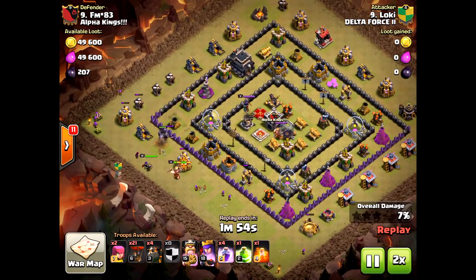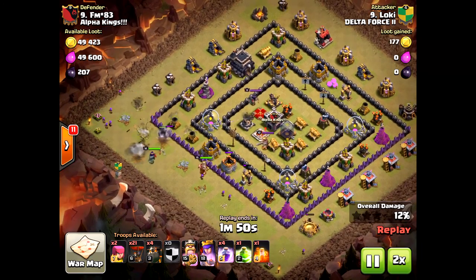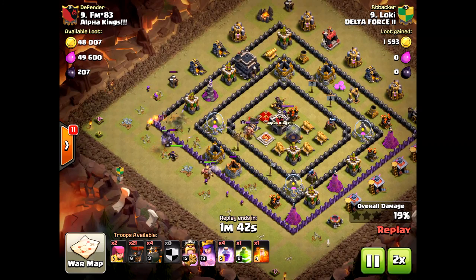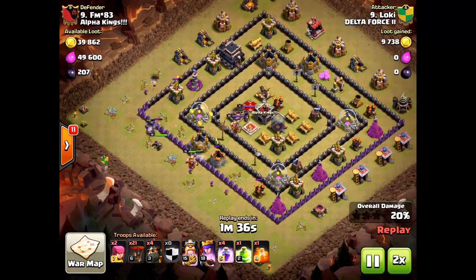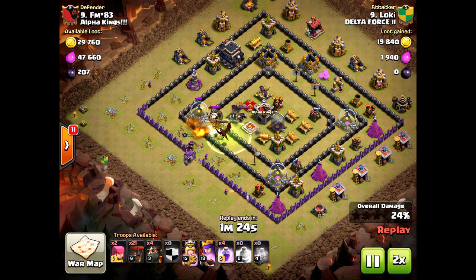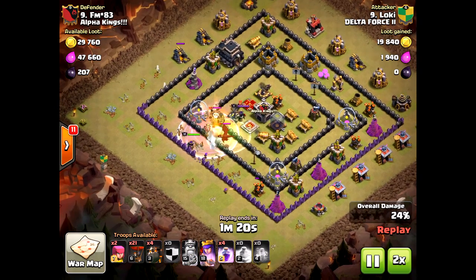This base belongs to a new player — I think he's been kicked by now. He didn't perform well and wasn't willing to change. This is what a lot of people face: these trophy bases, these types of poorly designed bases. And when an attacker faces a base like this, they can easily get three stars.